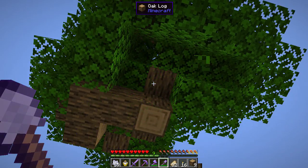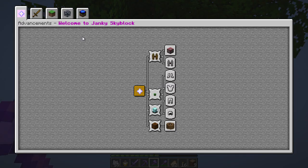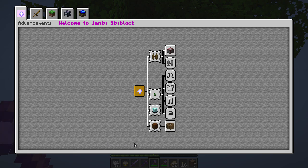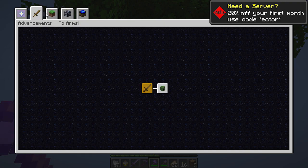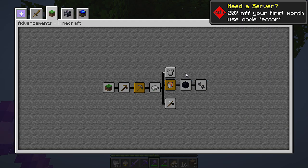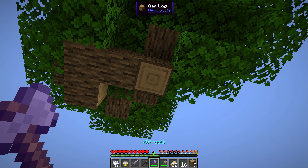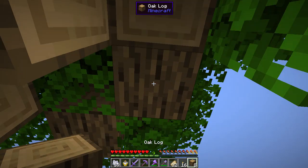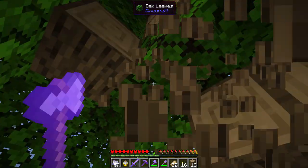You might have noticed there's no quest book, but if you press L there are advancements - Janky Skyblock. These advancements will guide you through the basic start of pack progression and provide end game goals. I can see some end game goals: there's a beacon, Overload which is a great but very OP mod, Apotheosis spawners, and Blue Power. We'll see how this goes - I don't really know this pack that well, but it looked interesting.